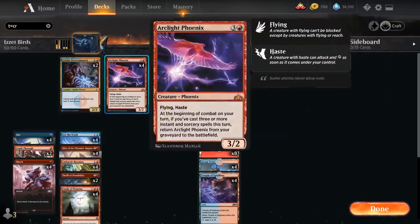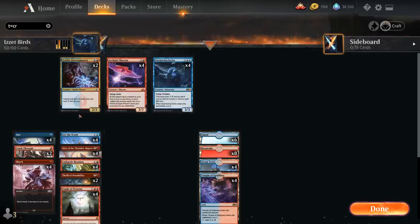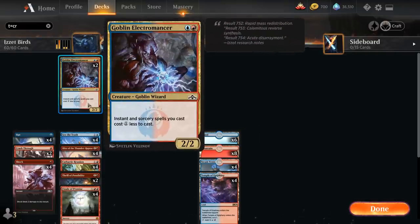So those are the 2 main win conditions in the deck. We've also got a ton of instants and sorceries to help enable them. We're also playing 2 copies of Goblin Electromancer as a 2-mana 2/2 Goblin Wizard, making instant and sorcery spells cost 1 generic mana less to cast. It's not essential, but getting the Electromancer down makes it much easier to cast multiple spells in the same turn.